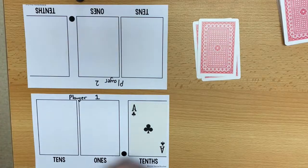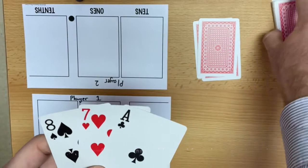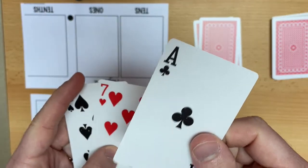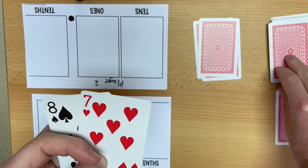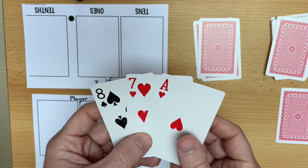If I decide to swap, then I can choose to swap one of my cards with the bank of cards here. I may choose to swap number one, because that's quite a low number. So if I swap that and take the card off the top — I've ended up with the same number.